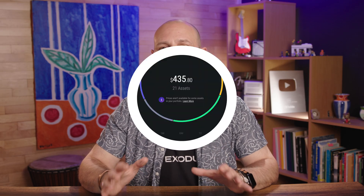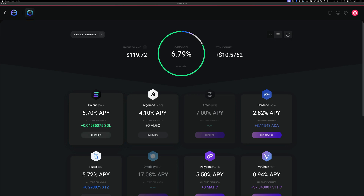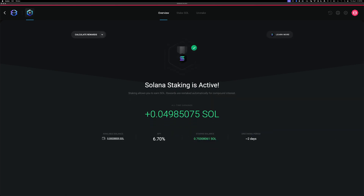If you're using the Exodus desktop wallet, click the Rewards app, navigate to Solana, and click Overview. Here you'll see the total amount of SOL rewards you've earned so far.